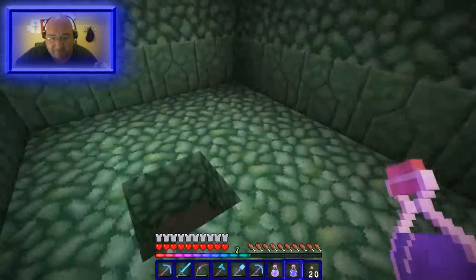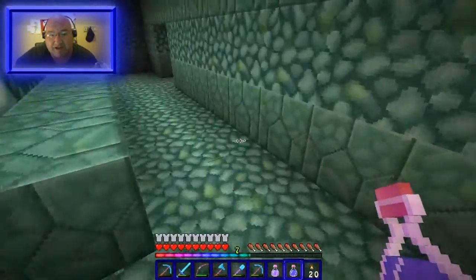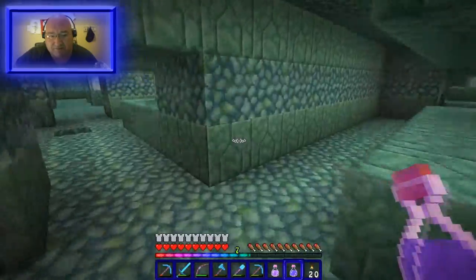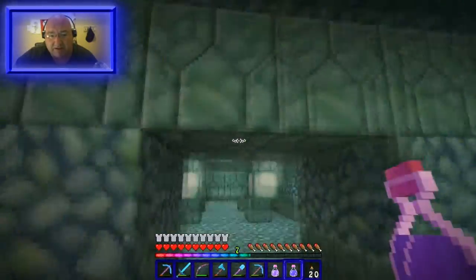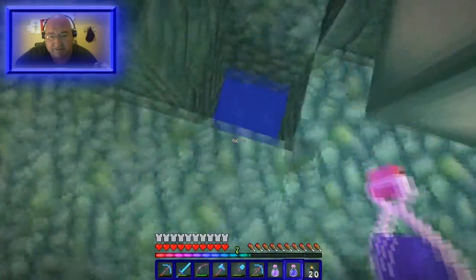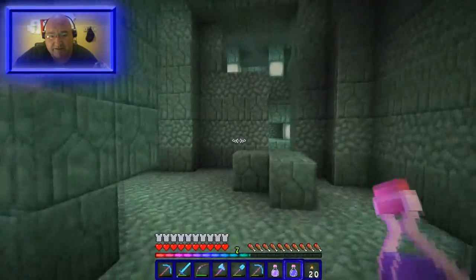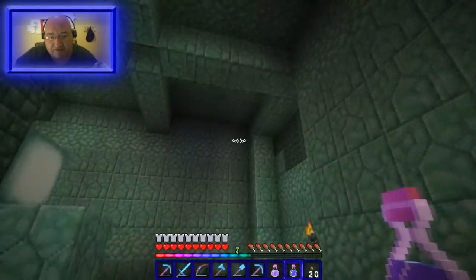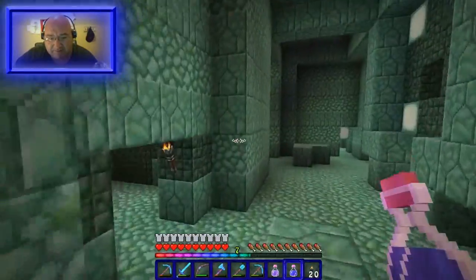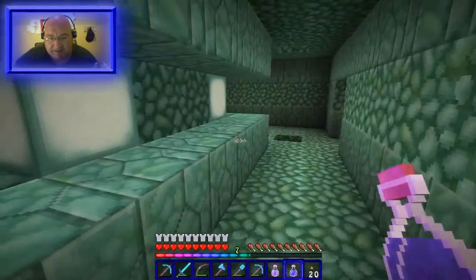Basically what I do is once I killed the three elder guardians, I dig holes through the top of the temple looking for the sponge rooms. Here's another hole I dug from the top just to clean everything out and find the sponge rooms — and another one I dug right there. I plugged them up with spruce temporarily. I'm gonna take this whole building down, but yeah, this is what the temple looks like without water in it.